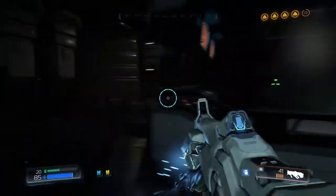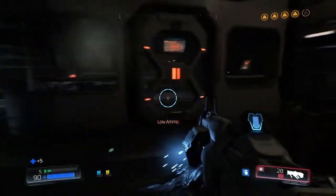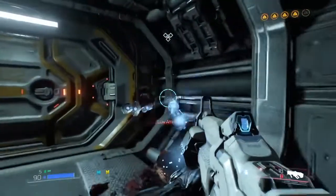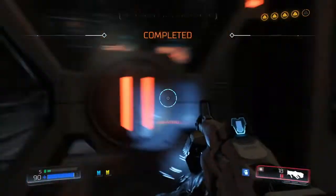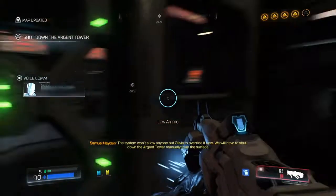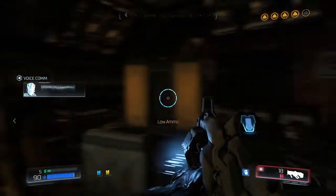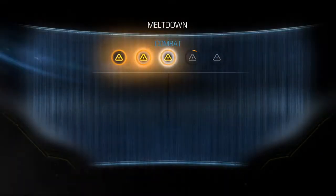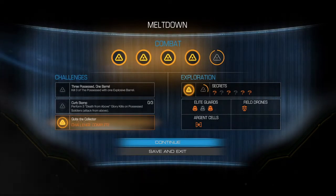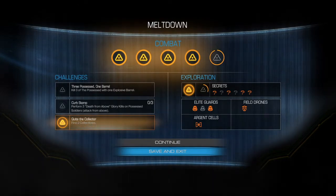There's still more of them. The system won't allow anyone but Olivia to override it now — we'll have to shut down the Argent Tower manually from the surface. This must be the way to the Argent Tower then. I only got like one challenge — but you know what, that's okay. Let's stop here and in the next episode we'll go on to the Argent Tower.